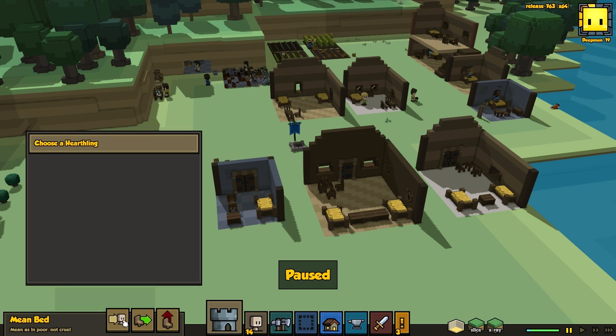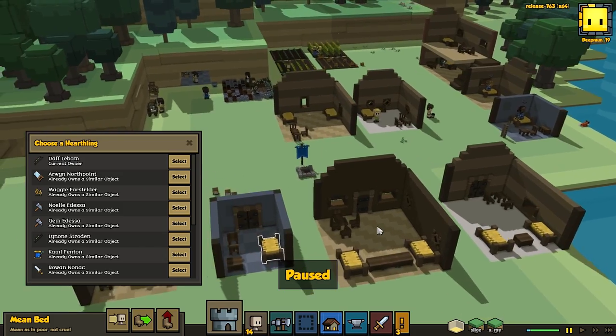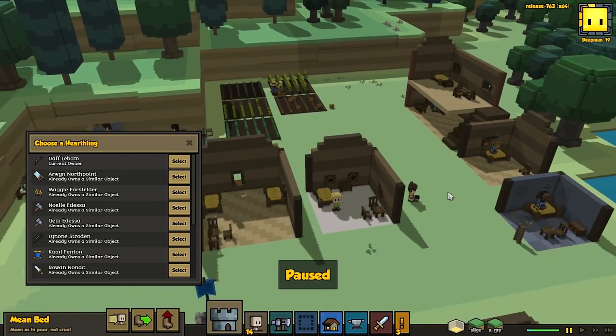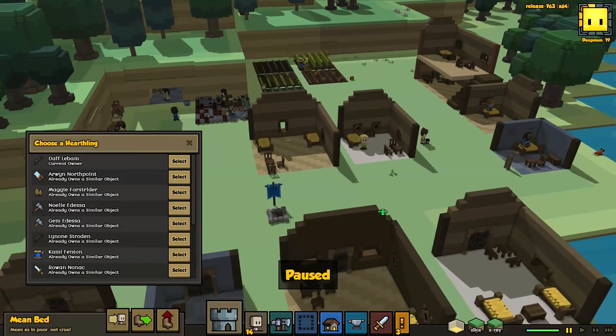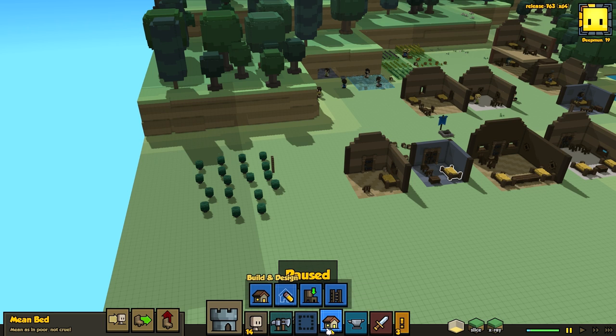I did want to go through and see if we had enough beds for everybody. We've got like 6 beds, then 8, 9, 10, 11, 12, and 13. So we need another bed. That means buildings are going to be forthcoming in this episode here today.